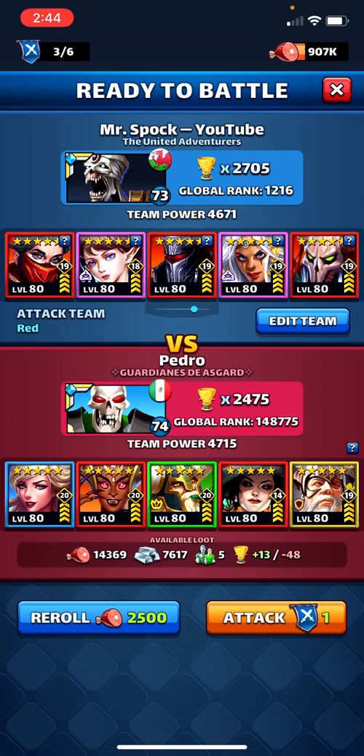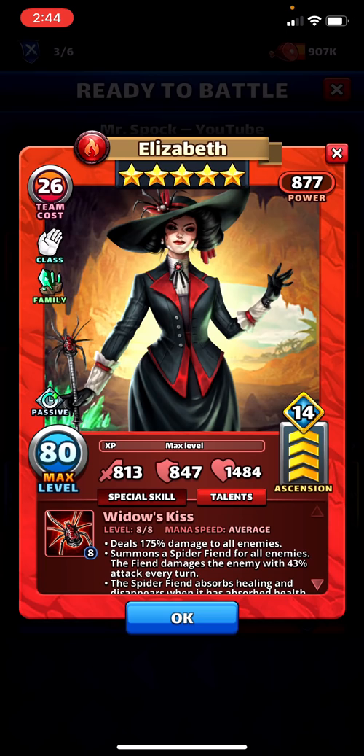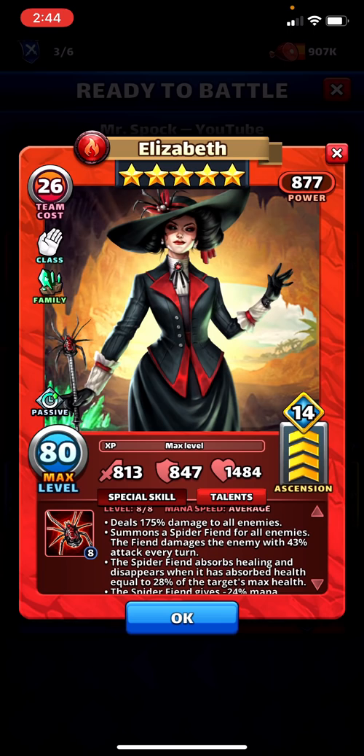I've been finding a lot of Season 4 heroes already on defense. Elizabeth is one of the ones that people are most excited about — she brings a new mechanic, and I think that newness is what is so exciting.